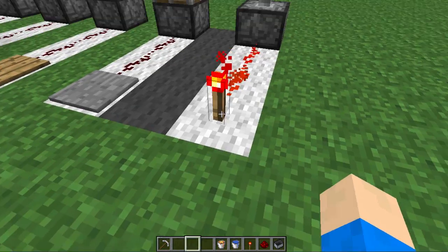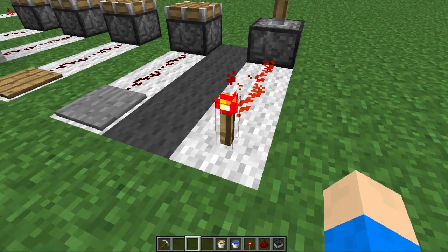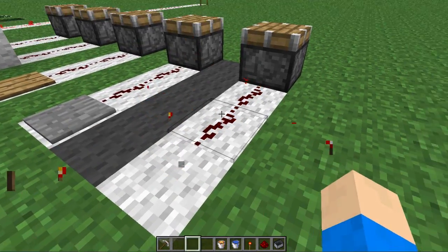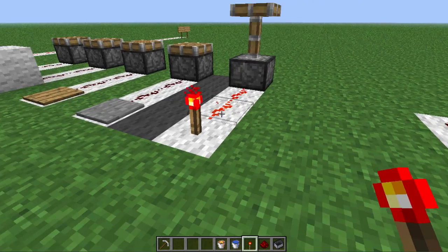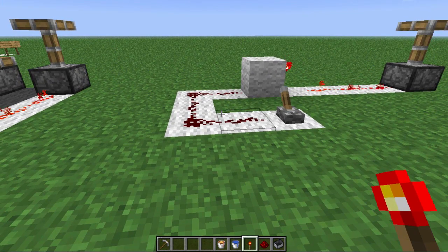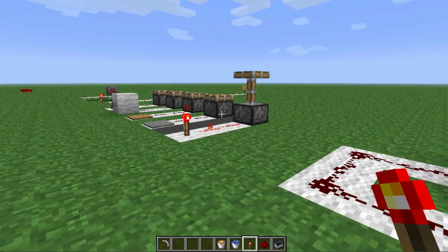The next power source is the redstone torch, and this is non-toggleable — for it to be on, it has to be there; for it to be off, you have to delete it. Before the days of repeaters, which could extend the signal more than 15 blocks, we had to use something called an inverter.